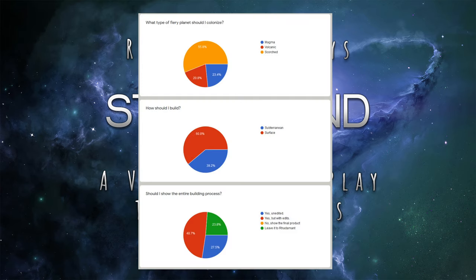So last episode I asked you all where should I colonize, and this is what got voted on. The majority said to build on those crazy scorched planets, the ones that look apocalyptic. You also mentioned I should build on the surface. The plurality said build but with edits — think time lapse or something like that.